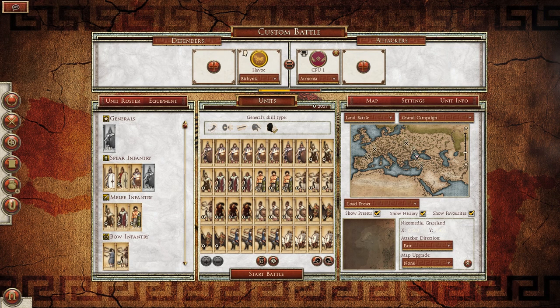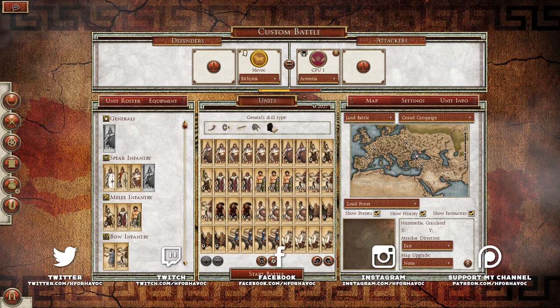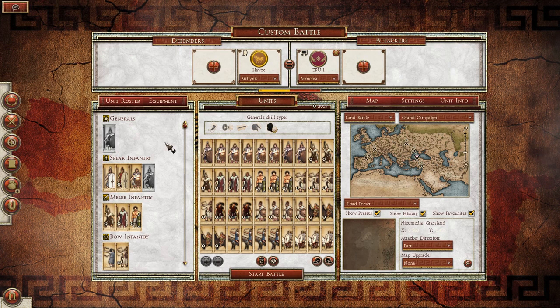Hello everybody, this is Havoc, and welcome to an Ancient Empire's faction unit overview video. This is where I pick one of the factions and go over all of their units. Since we don't have a campaign starting position or any conditions like that, this is strictly going to be a unit overview for custom and multiplayer battles. So again, Bithynia is going to be our choice today. I like Bithynia — they seem like a pretty decently strong faction. They don't have a whole lot of spear and melee infantry options, but where they excel is going to be their ranged units and their cav. So let's get to it.